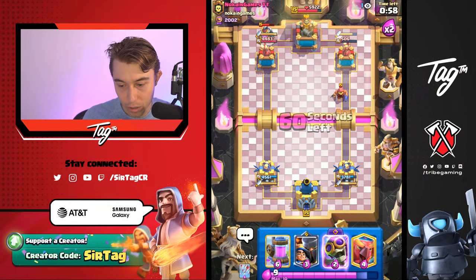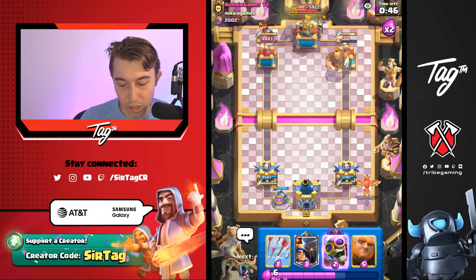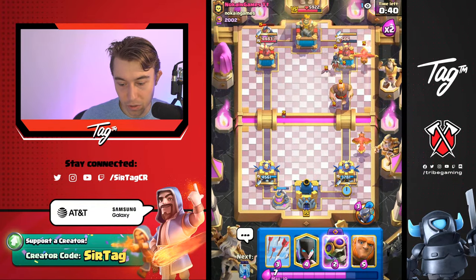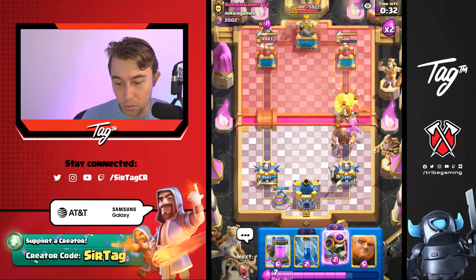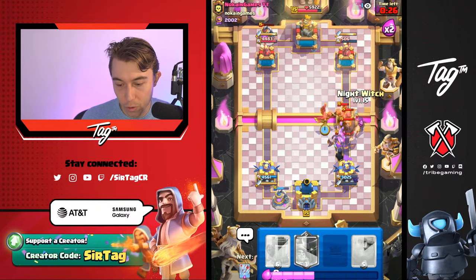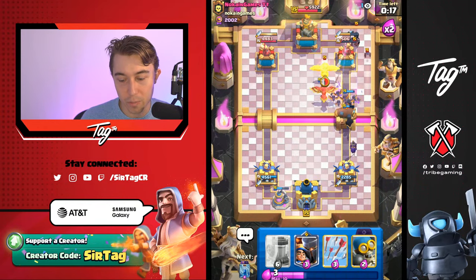I'm also dropping our Elixir Collector here because we expect him to Fireball, so we're trying to stagger our stuff. He fireballs on that. I just cycled my Arrows because I tried to pop the Little Prince ability. That was actually really unfortunate. I think I'm still fine, but I don't know if you guys have ever done that before where you cycle a spell in the corner because you're trying to spam the ability.